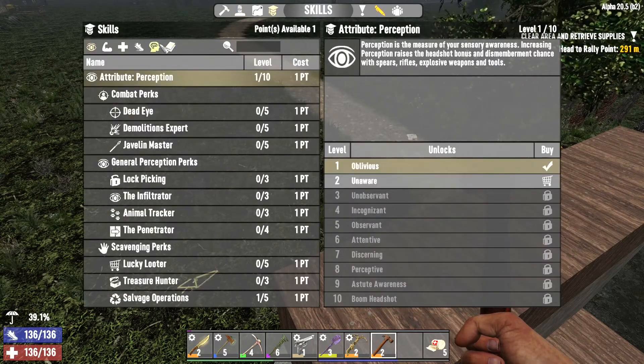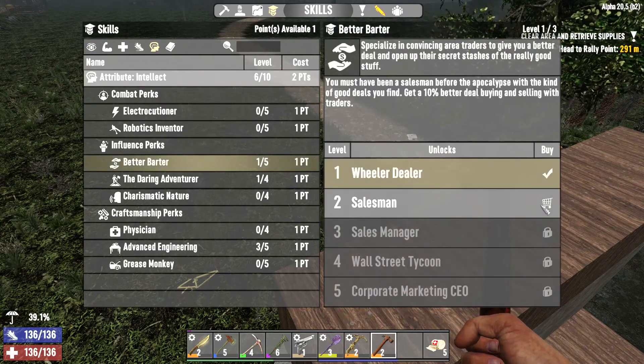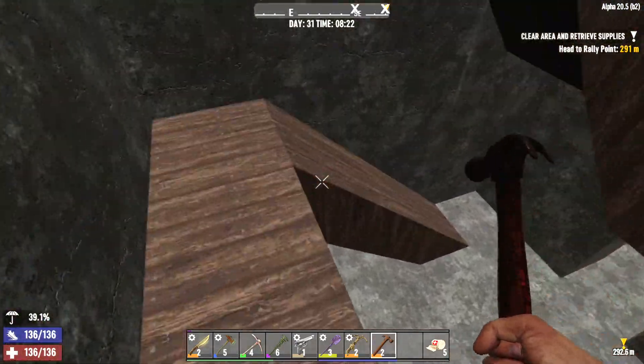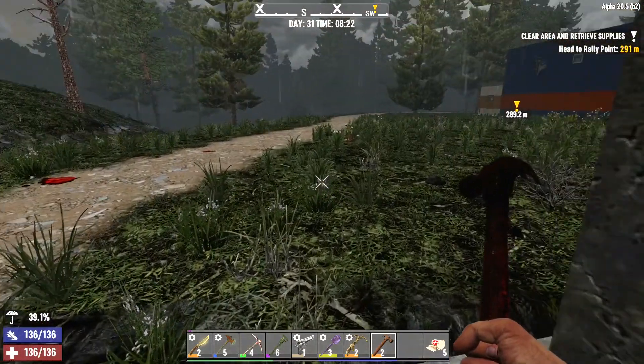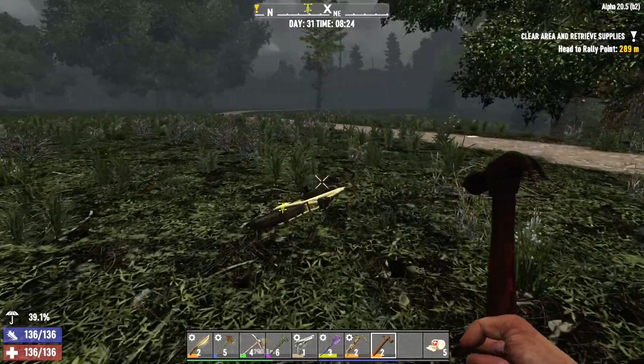I got a skill point from all this construction work. I think I need better trade deals, frankly, so I'm going to put one in there. I'm going to try to alternate — one combat perk versus one utility perk. So that was our utility perk; the next one we use will be combat.